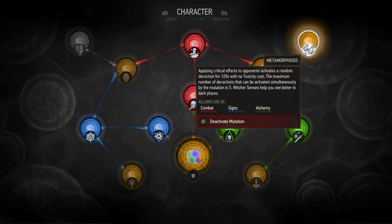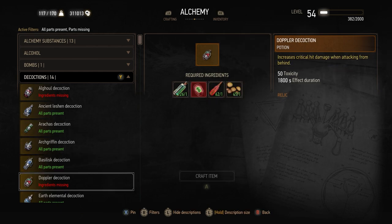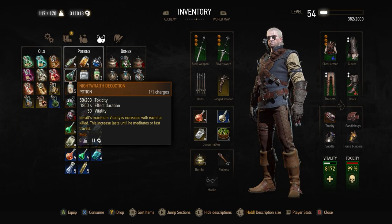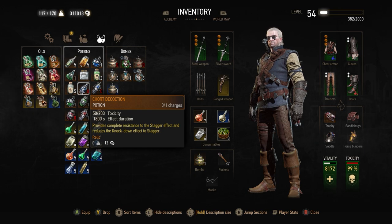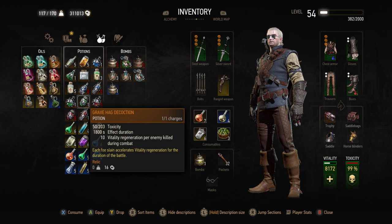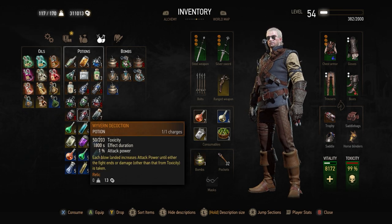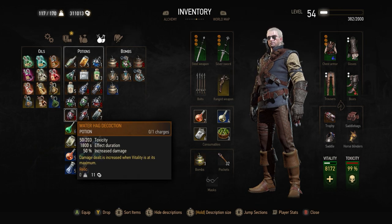Decoctions are another story. It's worth noting that Metamorphosis will only activate decoctions that you have crafted and have in your inventory. So only craft decoctions that are actually valuable to this build. Night Wraith increases Geralt's max vitality for every foe he kills. Chor provides complete resistance to the stagger effect. Cockatrice is hugely important — after you meditate, always apply this effect before combat, as all alchemical creations can be used one additional time. Grave Hag means each foe slain accelerates vitality regen for the duration of the fight. Ekimara increases vitality regen as already discussed. Catecane increases your critical hit chance. Water Hag increases damage dealt when vitality is at maximum, which it will be for the most part — you could also equip this one directly without relying on Metamorphosis for that extra bit of damage.